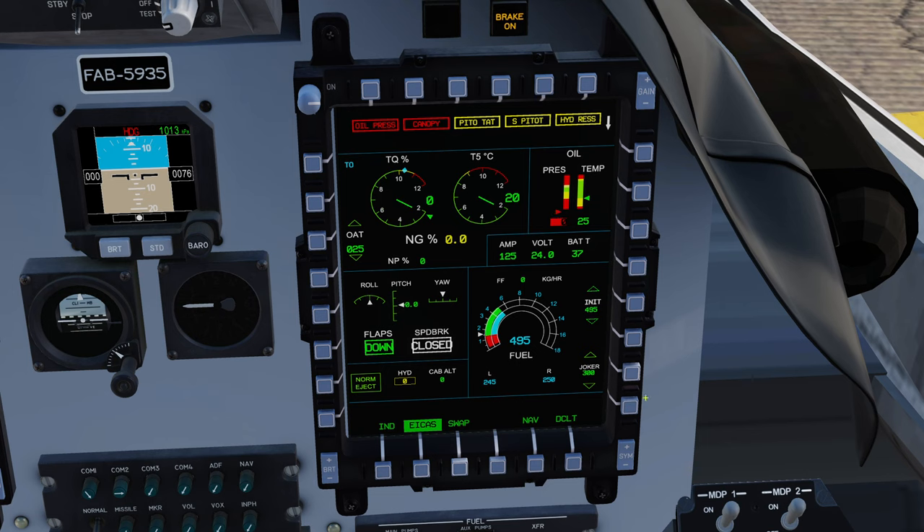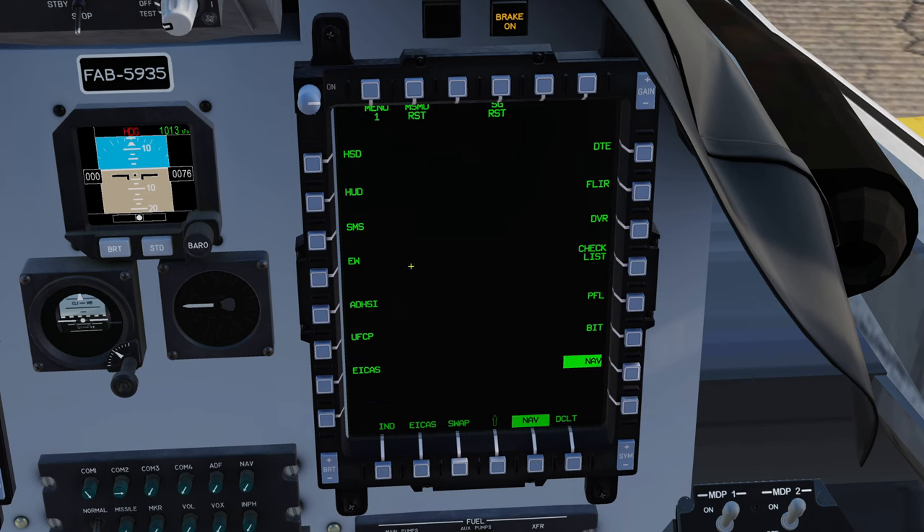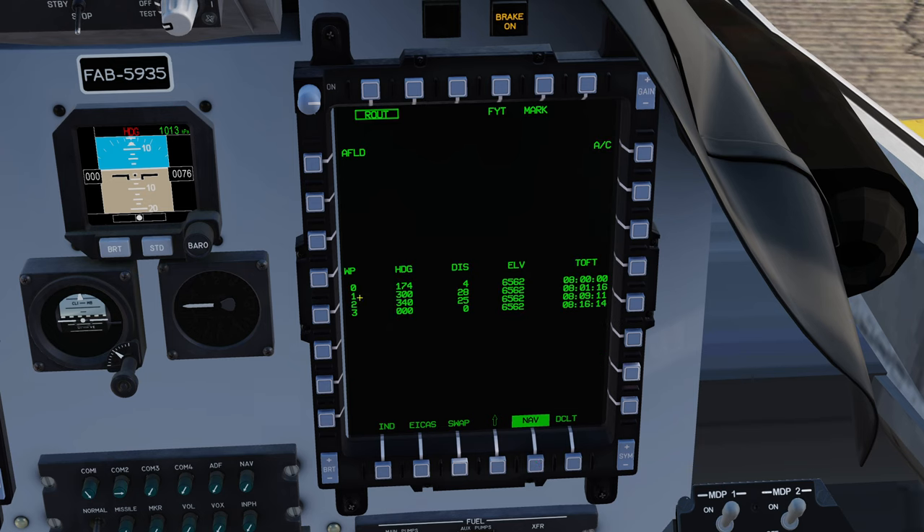The EICAS gives you mostly your engine instruments and a bunch of other stuff. This works very much like the A-10 actually. You can have a couple of pages across the bottom — in this case I've got the EICAS and the nav page, and I can flip between them. I can also swap between the two displays, and if I click the same page a second time I get the main menu and can reprogram my quick access key. Going to my route, I can see I've already programmed the aircraft with a series of waypoints, so we have basic waypoint navigation.